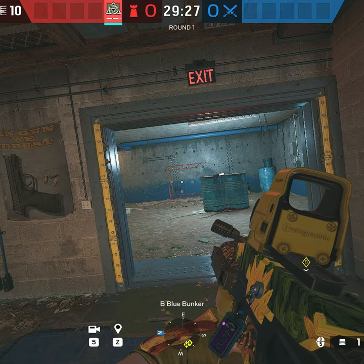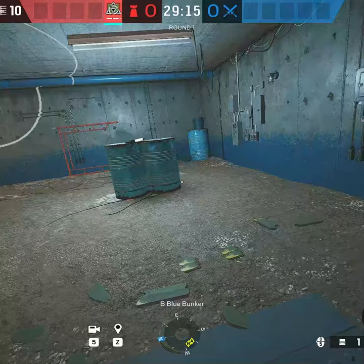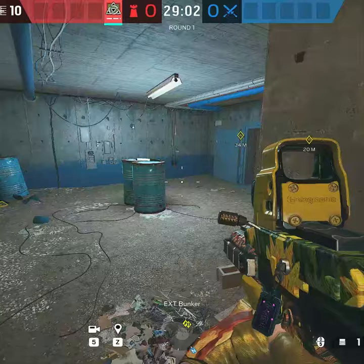This is the freest kill that you can get with torn energy bloom shells on Oregon. All you have to do is open this door on blue side, check for drones, and then throw your first one right there, second one there, and the third one somewhere around there behind the light. As you can see, this one is hidden, that one is hidden, and you cannot see this one either.